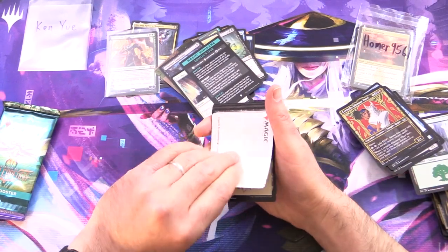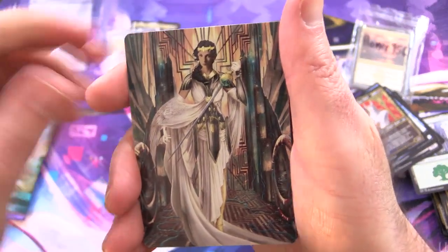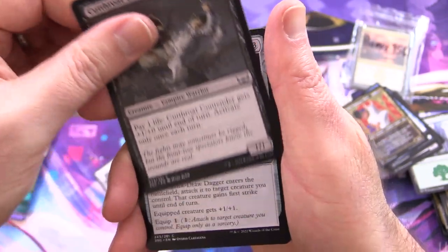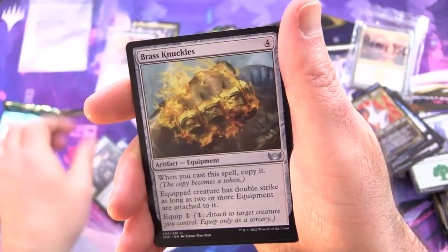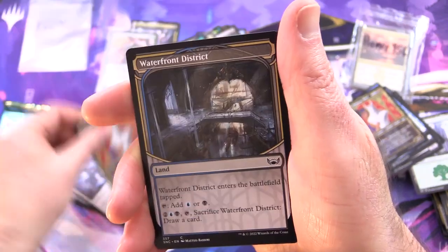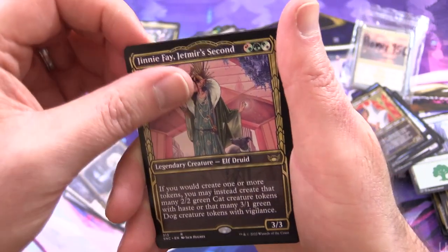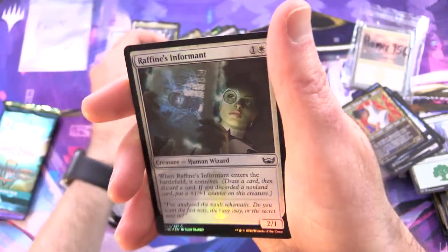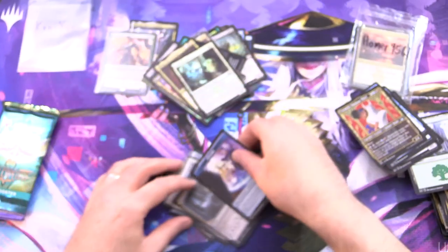We've got Elspeth Resplendent — looking very resplendent there, Elspeth indeed — and a Plains, Cutthroat Contender, Quick Draw Dagger, Case the Joint, Elegant Entourage, Brass Knuckles, Refuse to Yield, Cormella Glamour Thief, Waterfront District, and Ginny Faye Jetmere's Second Showcase, along with Evelyn the Covetous, and Raphine's Informant Foil. No list pull in that one.